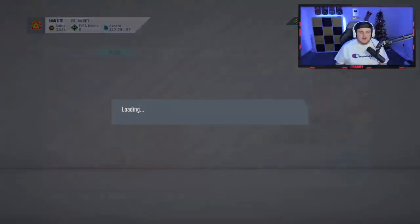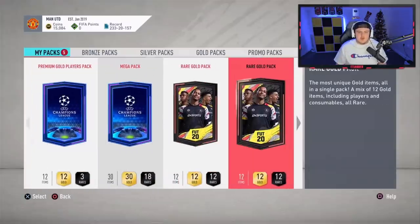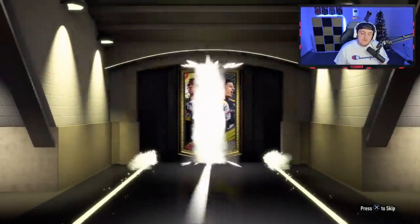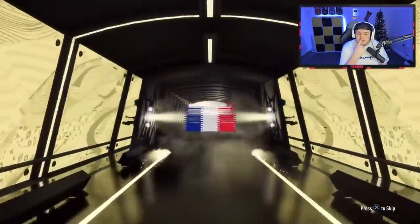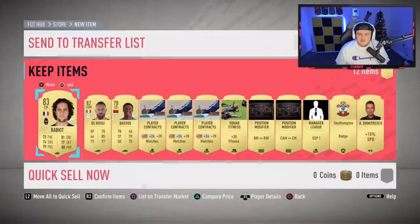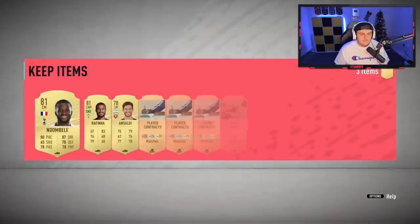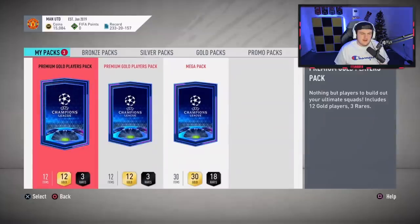Now it's time for Alan's rewards. He finished in Elite 3 — you never know. It seems like the whole concept of Elite 3 being better than Elite 1 has slowed down the last few weeks — it doesn't seem like any rank is providing better rewards than another. Starting off with at least something in the 25k pack — just a normal board, French center mid, Rabiot. I guess we'll take it. I don't think Matuidi sells for anything anymore either.